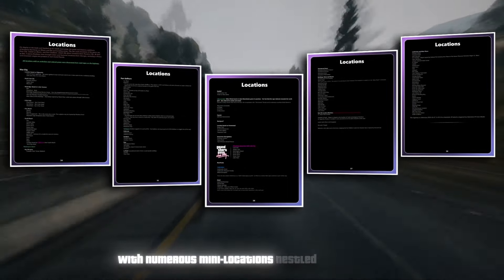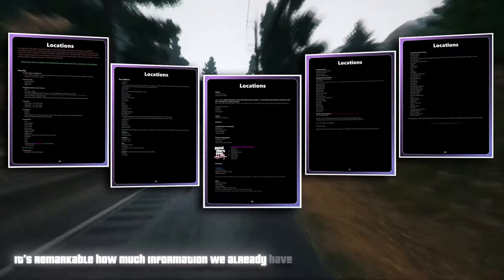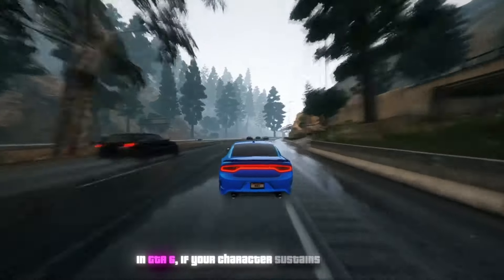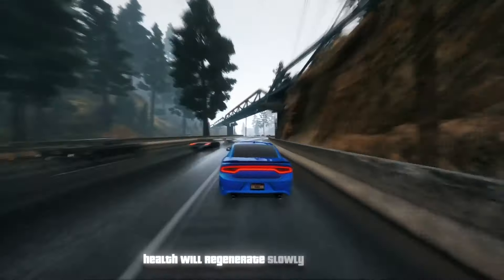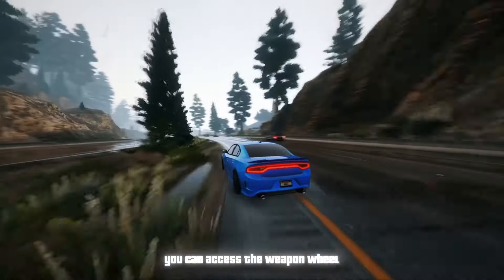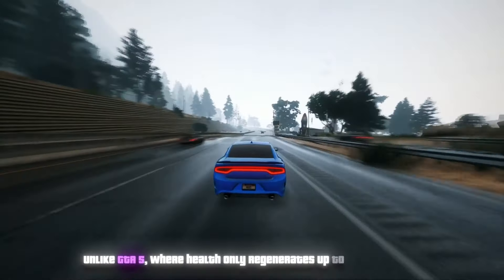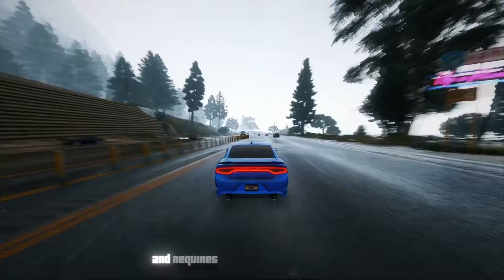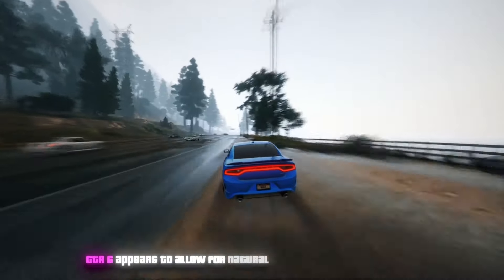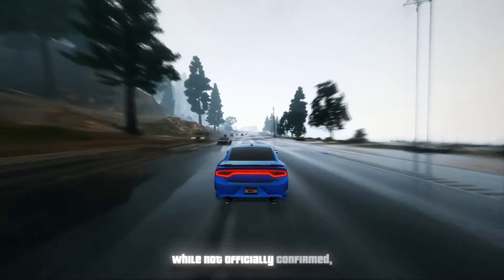In GTA 6, if your character sustains injuries, health will regenerate slowly over time. To expedite recovery, you can access the weapon wheel and utilize a healing item. Unlike GTA 5 where health only regenerates up to 50% naturally, GTA 6 appears to allow for natural regeneration to full health, albeit at a slower rate — though this hasn't been officially confirmed.